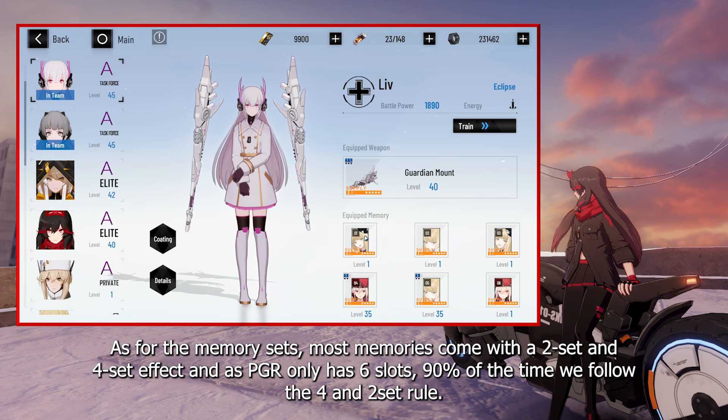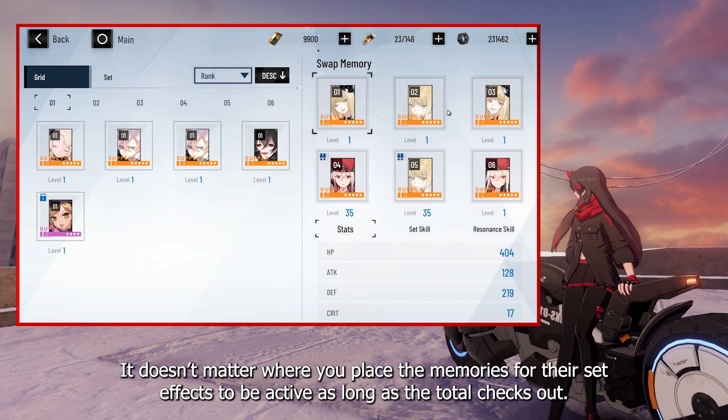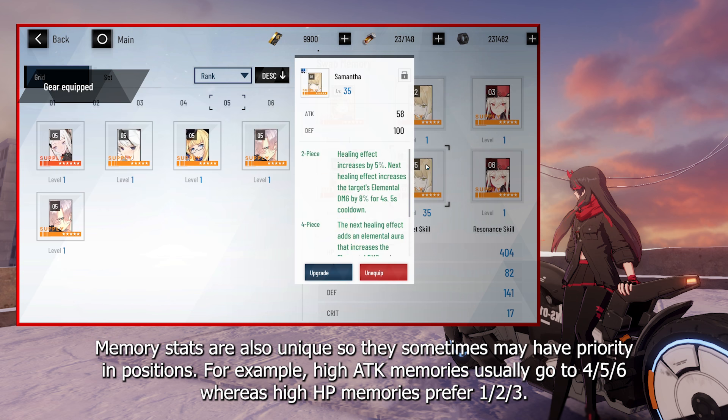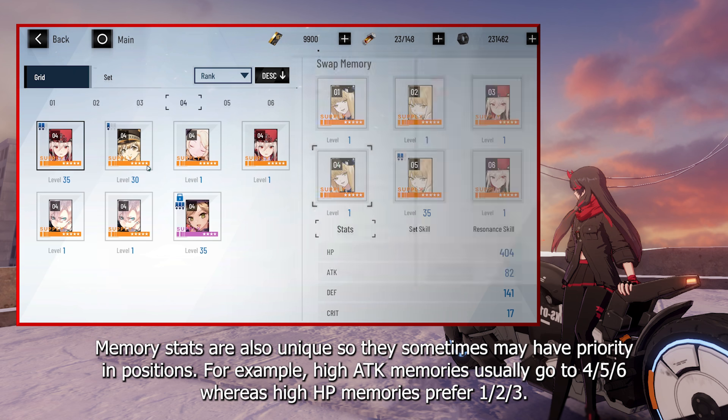As for the memory sets, most memories come with a 2-set and 4-set effect, and as PGR only has 6 slots, 90% of the time we follow the 4 and 2 set rule. It doesn't matter where you place the memories for their set effects to be active, as long as the total checks out. Memory stats are also unique, so they sometimes may have priority in positions. For example, high Attack memories usually go to 4, 5 and 6, whereas high HP memories prefer 1, 2 and 3.